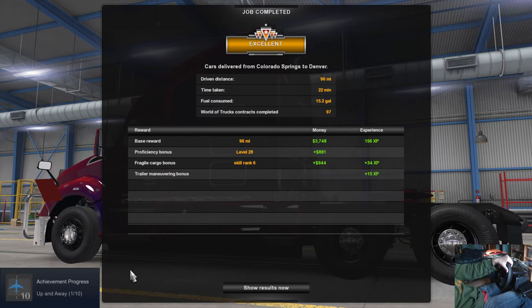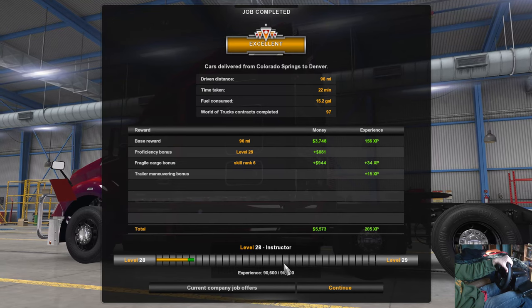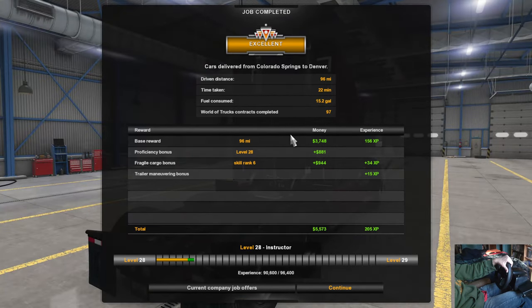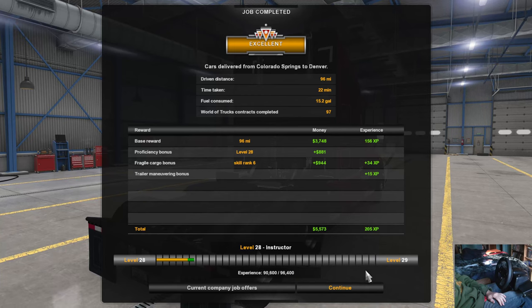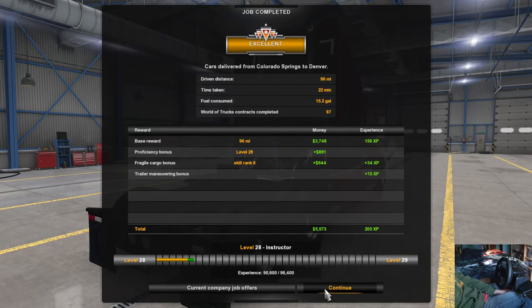Progression. Achievement — Up and Away. Got us an excellent. It was 96 miles, took 22 minutes, used 15 gallons. And we're level 28, working our way up to the next level.